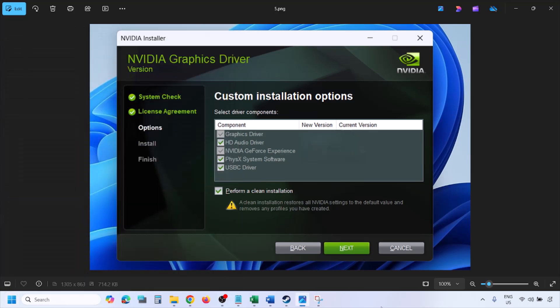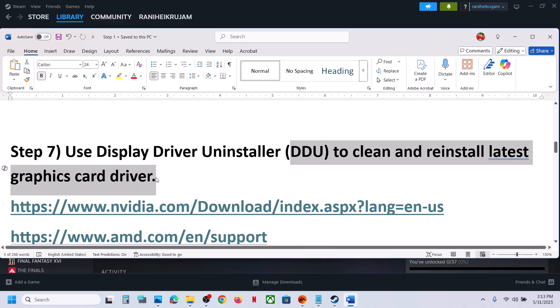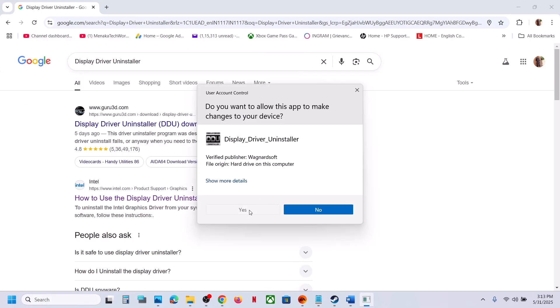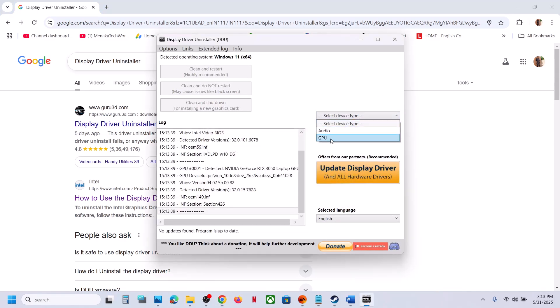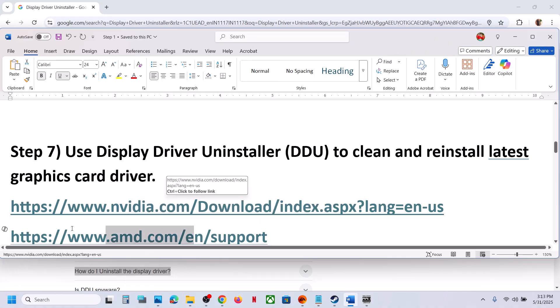Once installation is complete, restart your computer and after the system restart launch the game. If still not working, you can use Display Driver Uninstaller (DDU) to clean and reinstall the latest driver from the Nvidia or AMD website. Search for DDU on Google, install it, launch it, select your GPU brand (Nvidia or AMD), then click Clean and Restart. Then go to the Nvidia or AMD website, install the latest driver, and check.